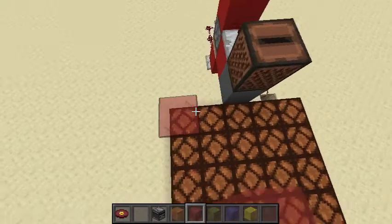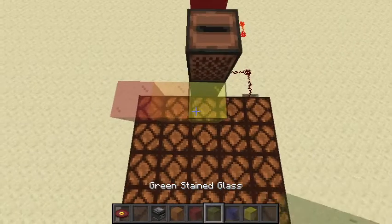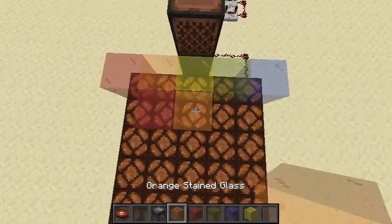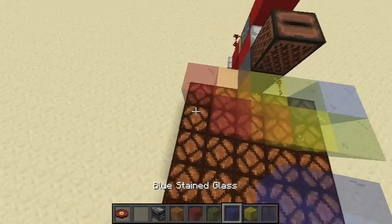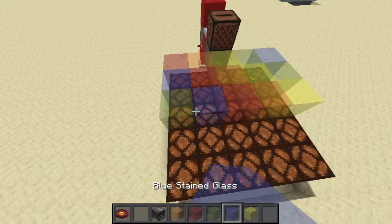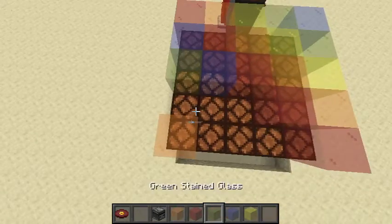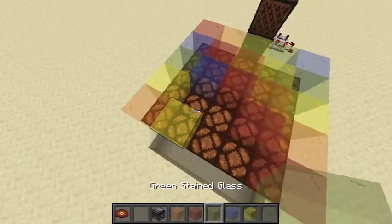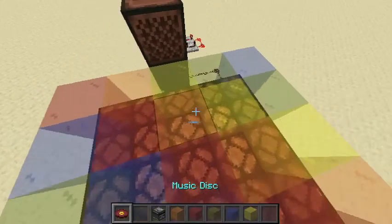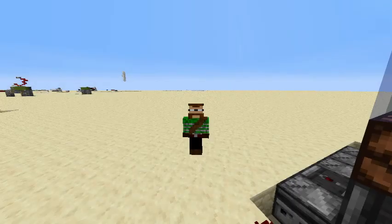This is my preferred design for the glass — we're just going to put it in the rainbow colors: red, orange, yellow, green, blue, and then one step down: red, orange, yellow, green, blue, and so on. Red, red, orange, orange, yellow, yellow, green, green, blue, and blue. So that's the display I like. Now whenever you put the disc in, you have this nice light-up display. Thank you for watching and I'll see you later.